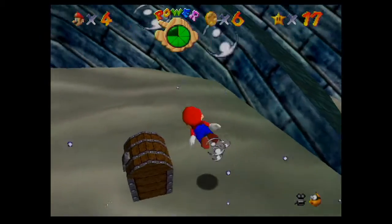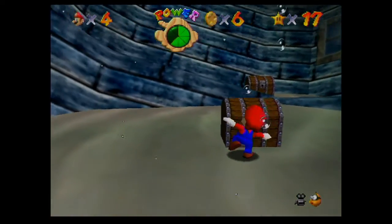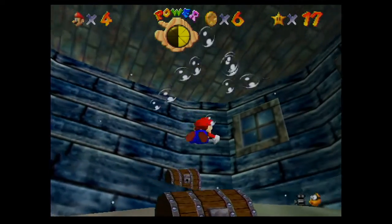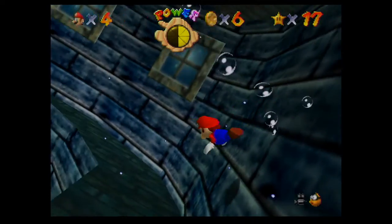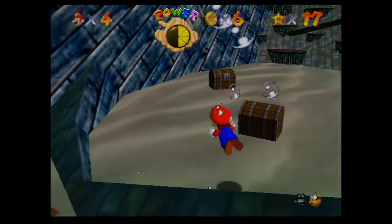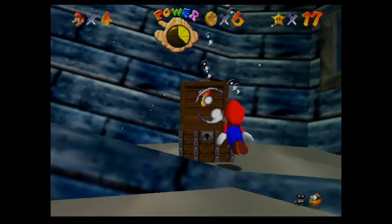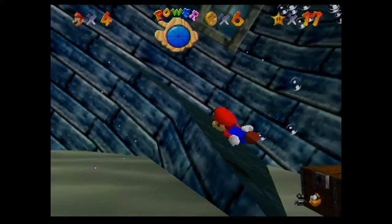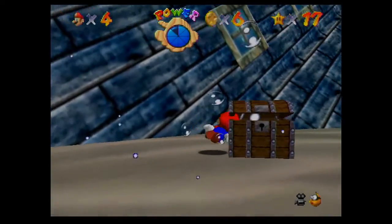So what we've got to do here is we've got to hit these chests in a certain order — that's not the order, obviously. I don't remember the order off the top of my head, but provided we get one right, then we get a bubble and you can heal up there. So is it this one? I mean, there's only four.